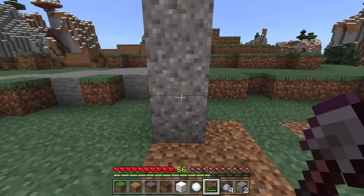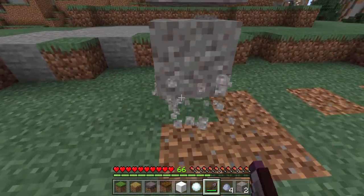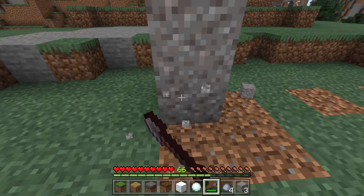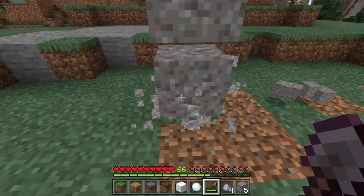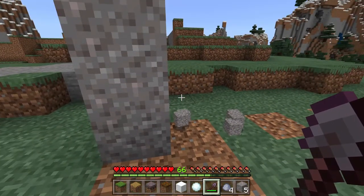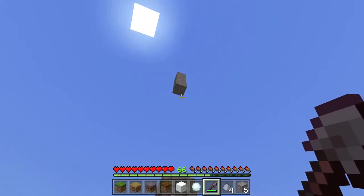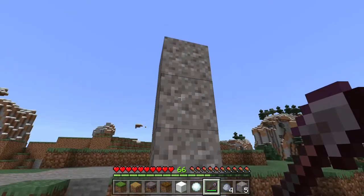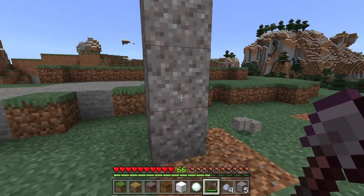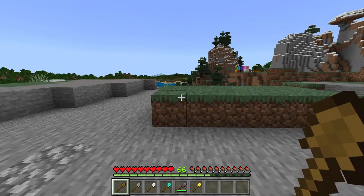I'm going to keep digging gravel until we get flint - and there it is, we got a flint. That took a little while. Now let's look at how fast the different shovels are. I've arranged them in order of speed from slowest to fastest. That's right - golden is the fastest but it has the lowest durability.